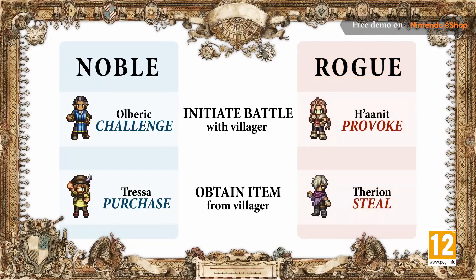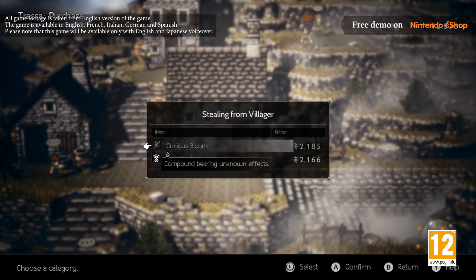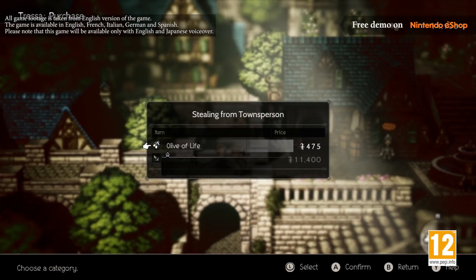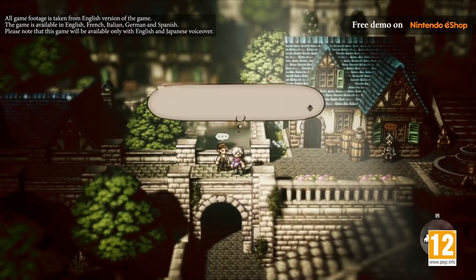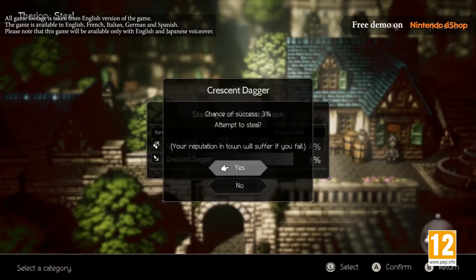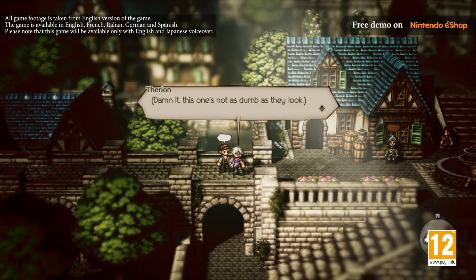You can engage in noble path actions without fear of failure, but your ability to use them may be limited by a character's level or how much in-game currency you have. On the other hand, rogue path actions can be used at any time, regardless of your level. If you fail, however, your reputation in town will suffer, and residents may be less receptive to your actions.